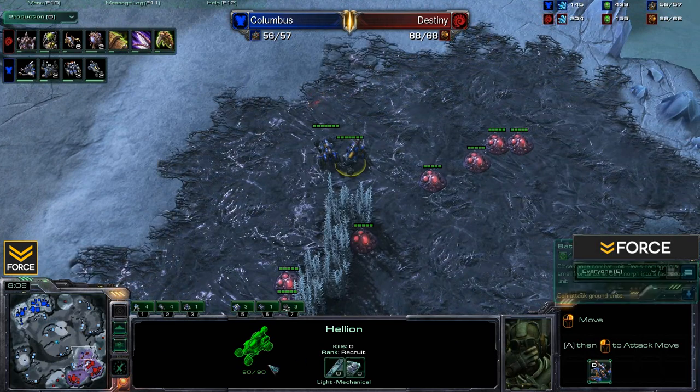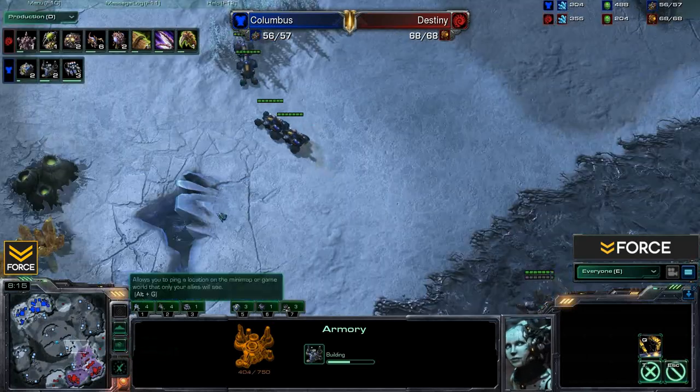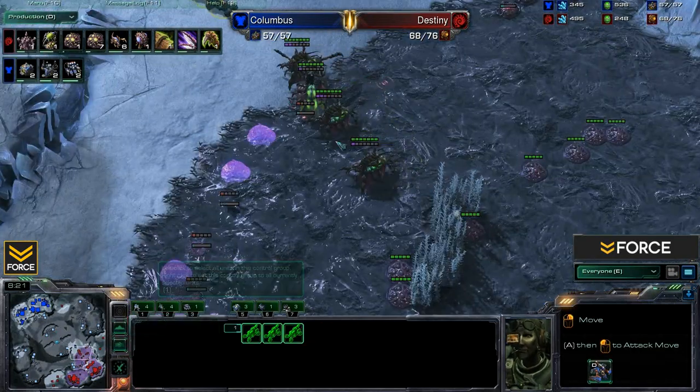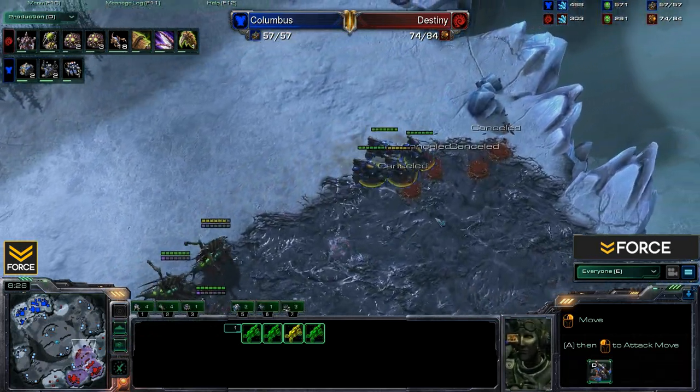A double Armory is coming out for Columbus, which tells us he will be going mech — that's his main focus for this match. We've got Destiny moving out with a few Queens, spreading creep like crazy. The Hellions are trying to delay or deny that creep spread, and actually force the cancel of some of those tumors. I love the new animation as the tumors move out into their newly placed position.